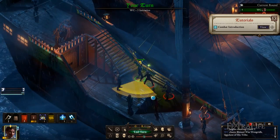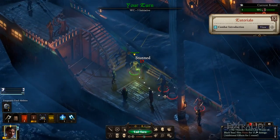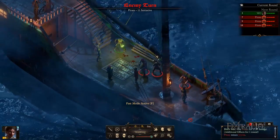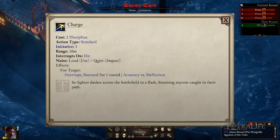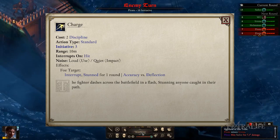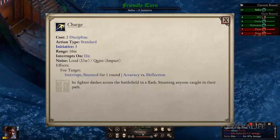Crowd controlling effects, much like Divinity Original Sin 2, are devastating in this game mode, and abilities that were not so great now become extremely powerful — I'm looking at you, Charge. You can potentially wipe out any damage you take via constant crowd control, so be sure to prioritize abilities that can keep enemies from taking a turn.